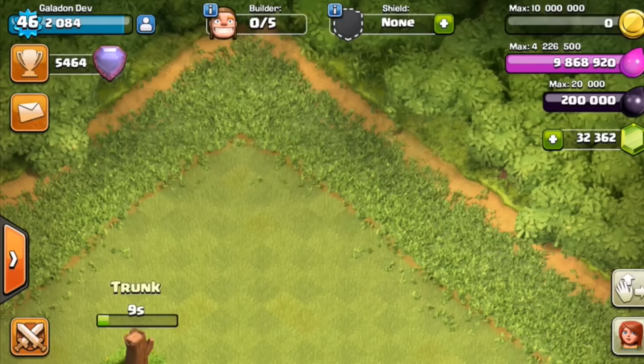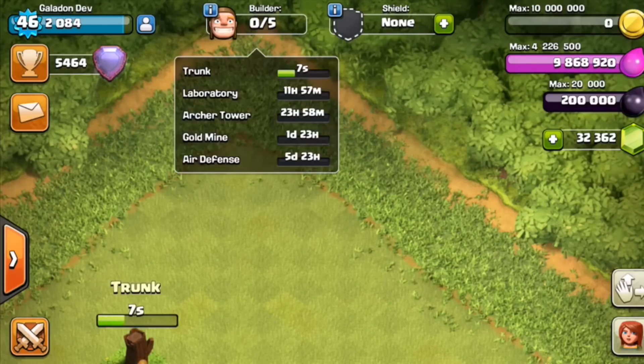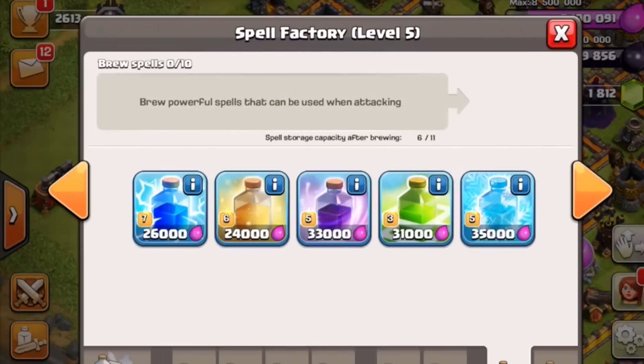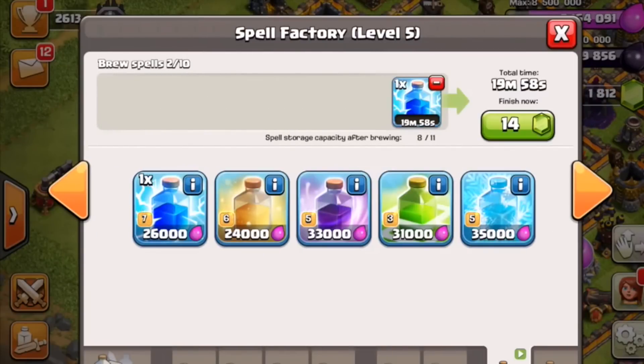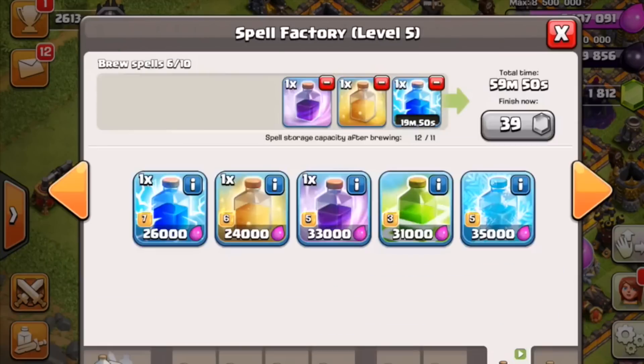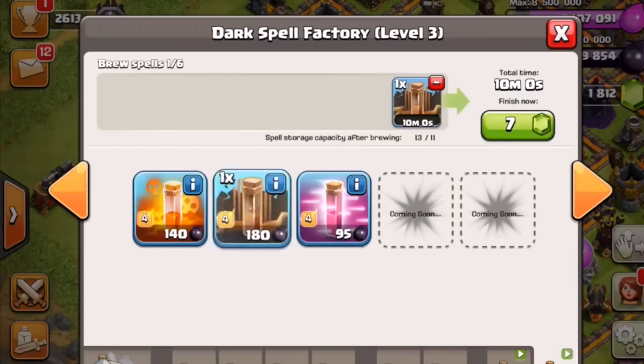Now I'm going to show you another feature they're adding in. At the top of the screen you can click an info button and look at everything that is currently building. This is actually something somebody recommended on Facebook and Twitter — they had a concept for it — and it's really interesting that Supercell actually added it in. That pretty much wraps up the video; if you guys want free gems click the first link down in the description. See you guys in the next video, peace.